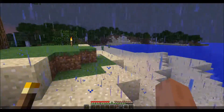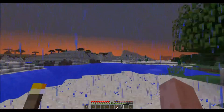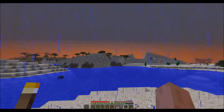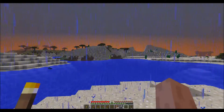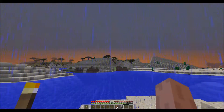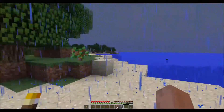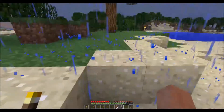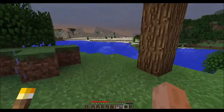Now that I have a full hunger bar again I will naturally regenerate, and we're getting to the sunrise. If you see that pink thing in the desert over there — that's a pig, that's another food source. And that green stuff growing over there is sugar cane. I think that's a sheep up there — that's another passive mob. We need their wool.